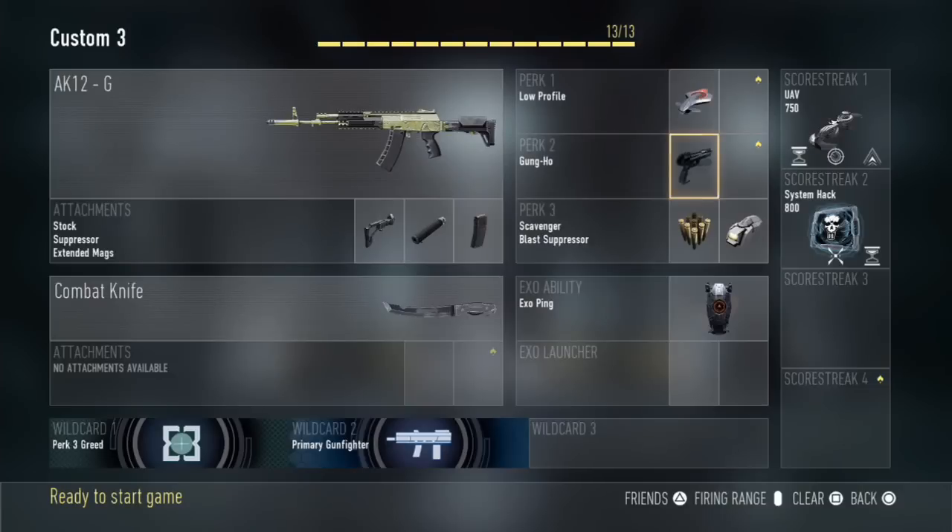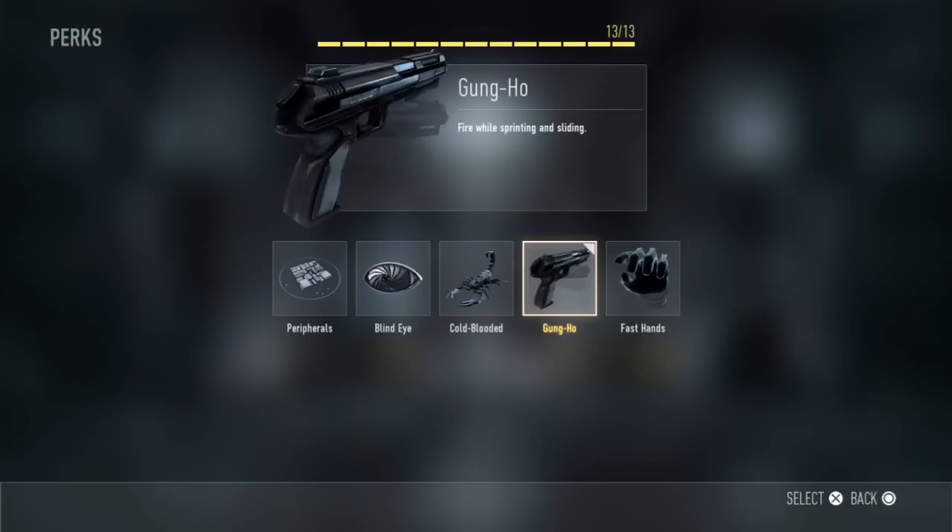Perk 2 is Gung Ho and this one allows you to fire while running — you don't do the running animation, you're allowed to hit fire at the same time. You can also do it while you're sliding as well. So if you're in mid-sprint and you see an enemy you're allowed to fire at them, and those couple of shots could injure them before you end up aiming in, making them weak and giving you the better chance to win the gunfight.